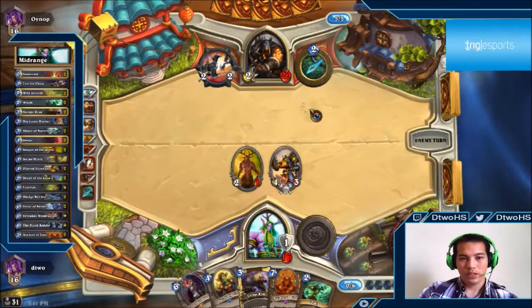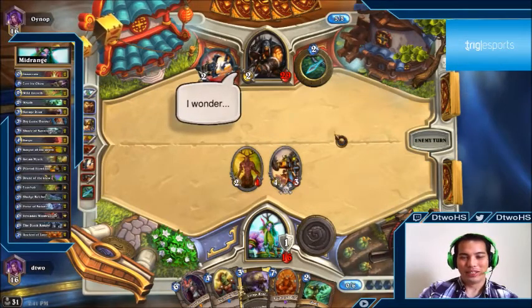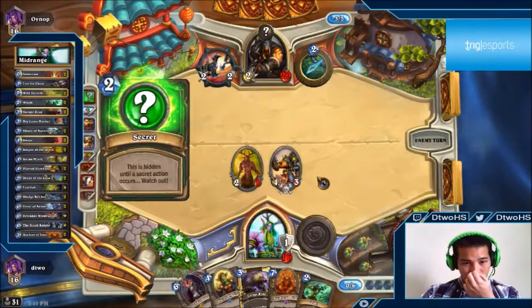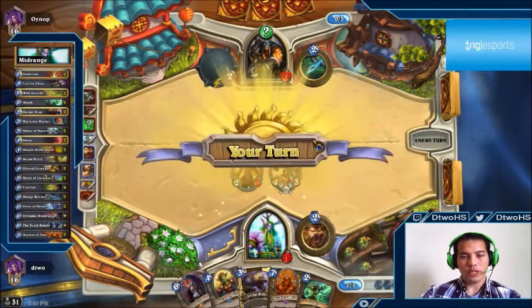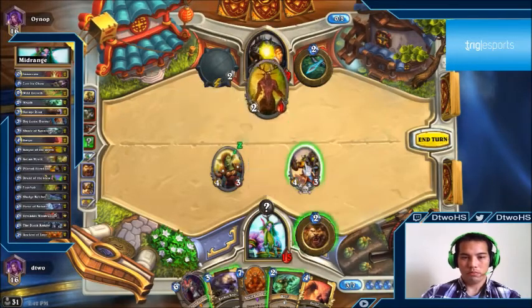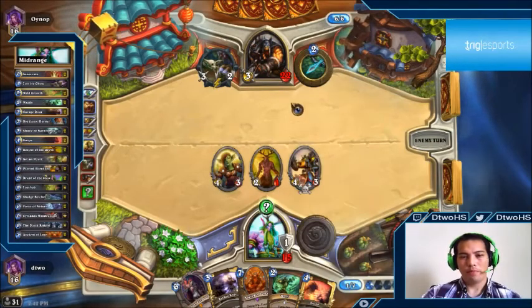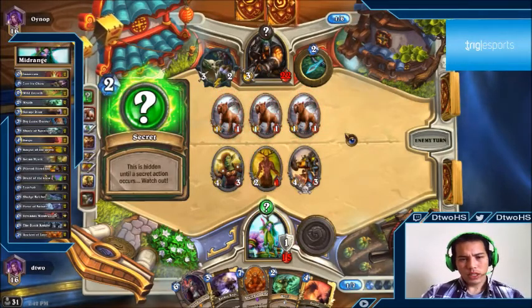In this matchup you're just trying not to die and hold him off as long as possible. As a mid-range druid you can't be purely defensive the whole time. We play Crazed Alchemist and take his secret — turns out it's Misdirection. Misdirection is rare in hunter; he's trying to confuse me into thinking it's Explosive Trap so I might clear my board and hit myself in future turns.